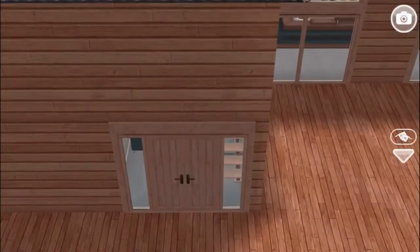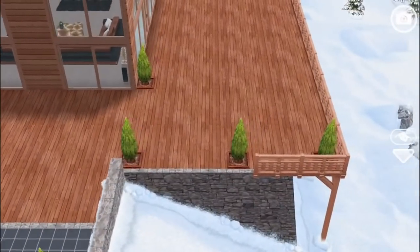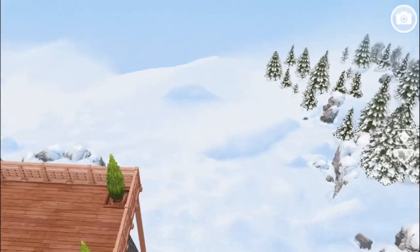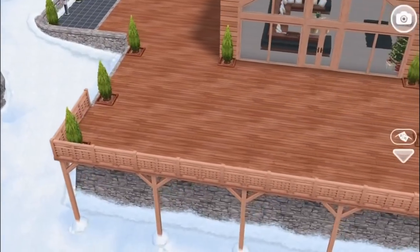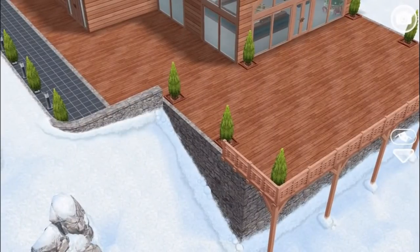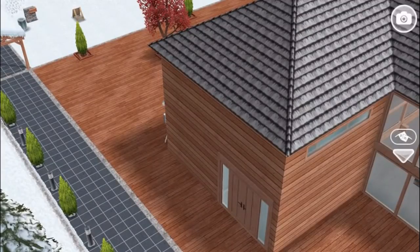This is the front door here. Over here you get this lovely balcony looking over the snowy landscape. You can see that there's a building foundation under the balcony. There is no basement in the house to begin with, but you can certainly build one. You can modify this house any way you want, with some restrictions which we'll talk about in a little bit.